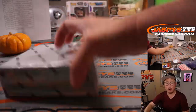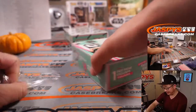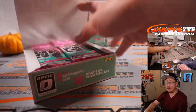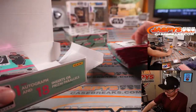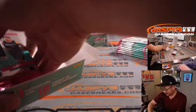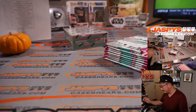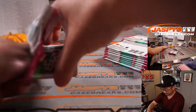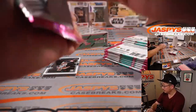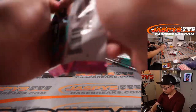All right, halfway through this four-box break. Number Luka, always good. We made a Chargers-Raiders wager — Chargers won. We are on the Cole Anthony and the Magic.